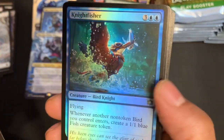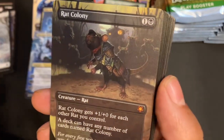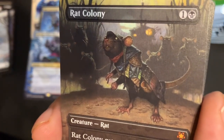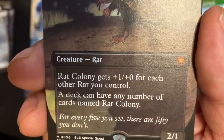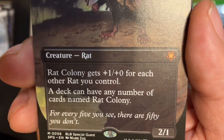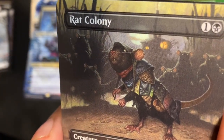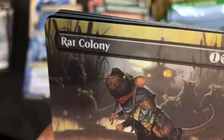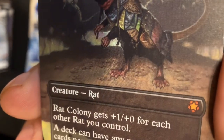Foil Kingfisher — nice. Autumn Forest again. Oh Lord — Rat Colony! Special Guest! Plus one plus one for each other Rat, you can have any number of cards named Rat Colony in your deck. Look at that — Rat! Making a deck with this art would take so damn long! Special Guest!